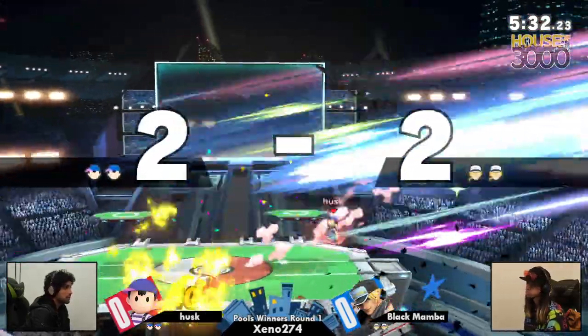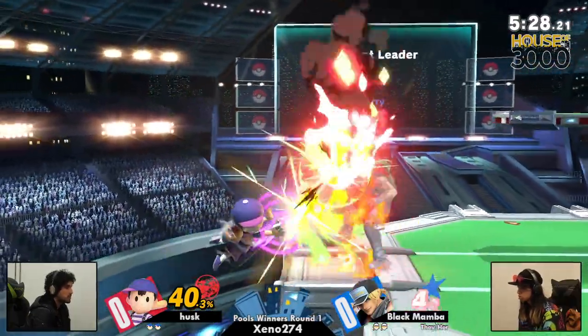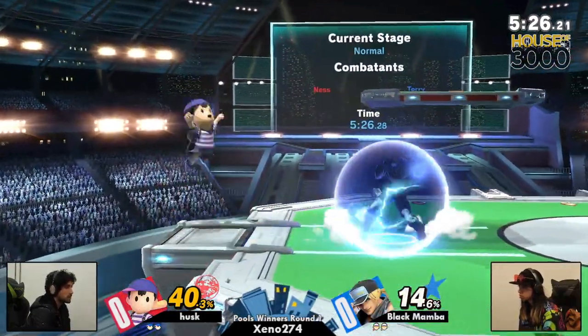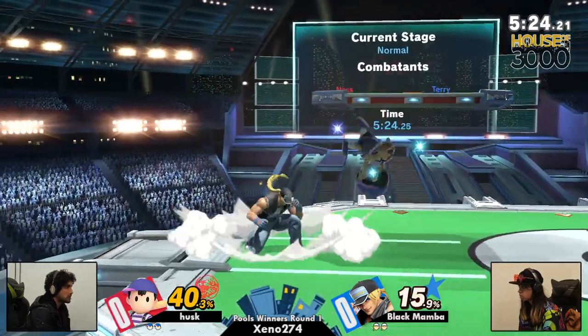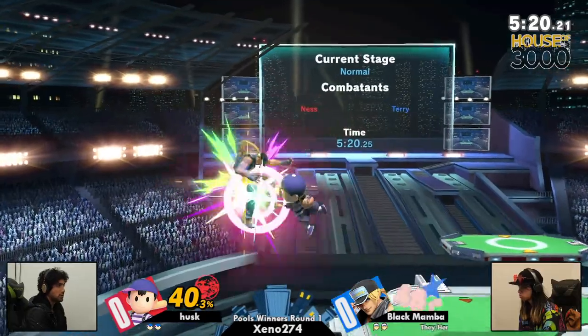Black Mamba doing a good job of taking this stock as far as they can, but just gets hit by the raw neutral air out of shield. You gotta be careful with Ness out of shield — that back air, that neutral air, just so quick. And it just really disrupts your movement, where you're trying to go.